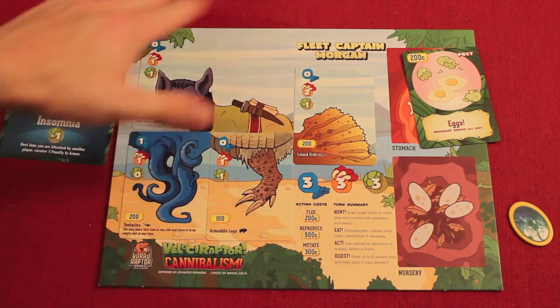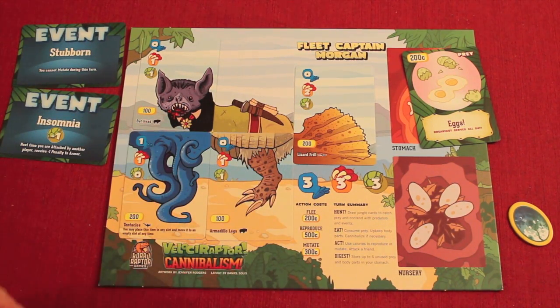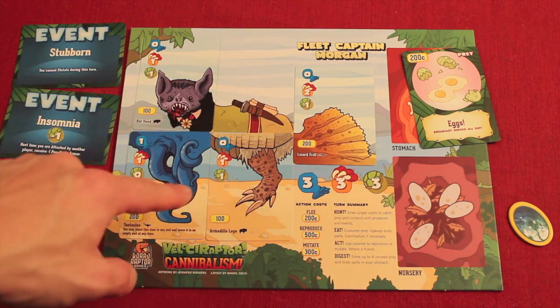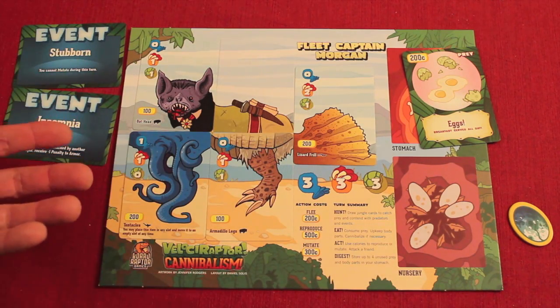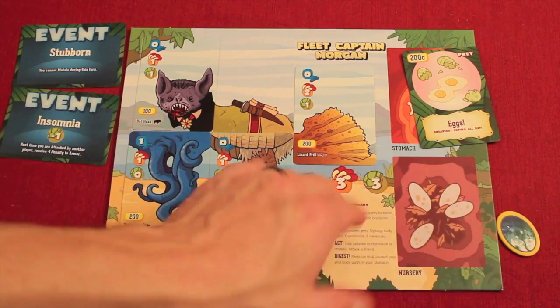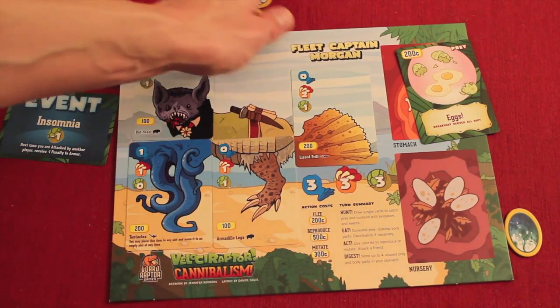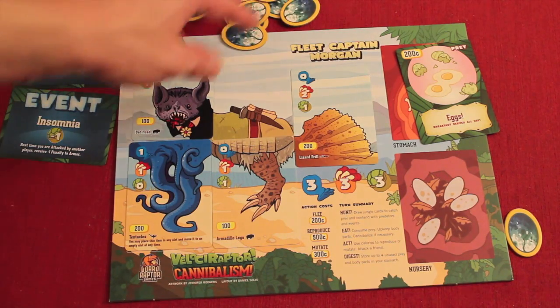Over the course of the game as you visit the meat locker and add things, your monster can look really crazy and will always look different by the end. The more things you have, the more attacking and defense you have, but also the more upkeep you need every round. It's a balance of building up your monster to attack others, steal eggs, defend against theft, and ultimately collect the most eggs. The game ends after eight rounds or when all eggs are taken.